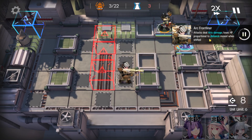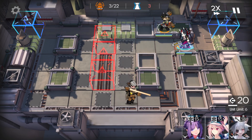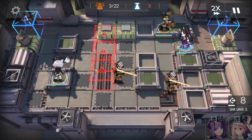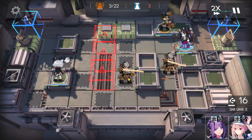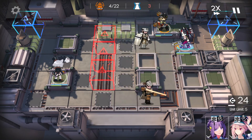The lightsaber guy loses HP proportional to the distance moved when shifted. That's why we're using Sha to kill that guy as soon as possible, because he does a lot of damage — kinda like Avenger. And there we go, 40% HP gone just like that.